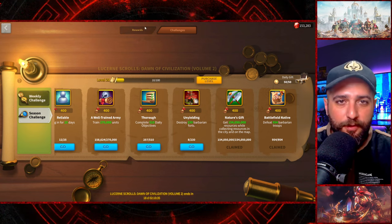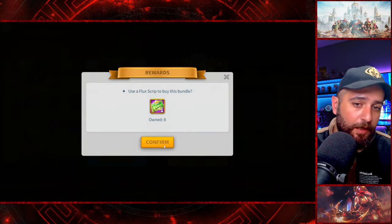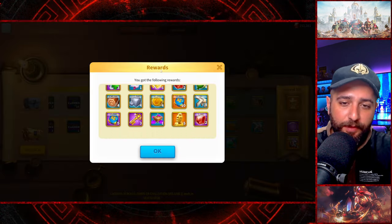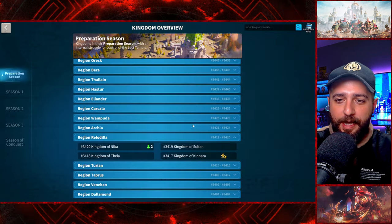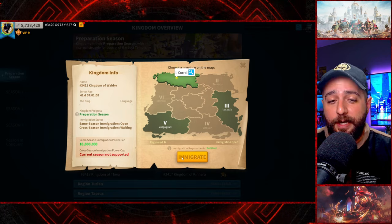Nature's Gift is completed and we are now at level 20. Going back to rewards — as I said, it's not the best value, but for a mid or low-to-mid spender I think even level 20 is really good value, especially if you're going to migrate and lose the scroll. Let's click on migration and kingdom overview — this is the kingdom we are going to migrate to, which we discussed in past videos.